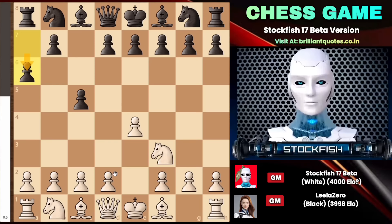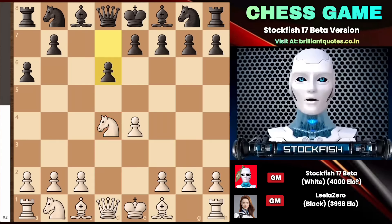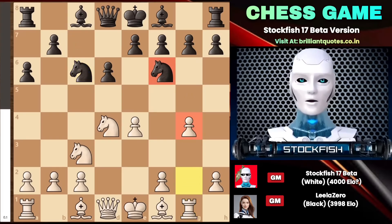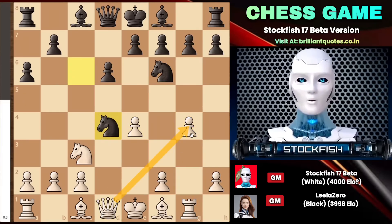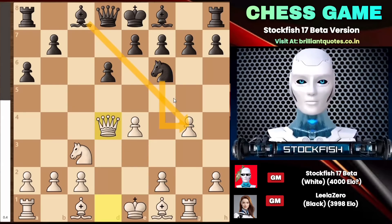Let me show you the variation. It starts with d4 in the open variation of the Sicilian. Black plays d6, and after a few moves, when knight f6 comes, you can play the cunning move rook to g1. This move sets up your plan to push your g-pawn forward. After knight c6, g4 appears on the board — this pawn is attacked by two pieces but guarded by the queen and rook. Black plays the risky move knight takes d4, deflecting the pawn from the protection of the queen. After queen takes d4, the pawn becomes unguarded.